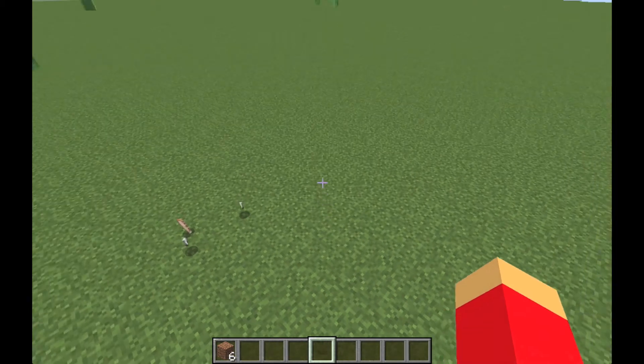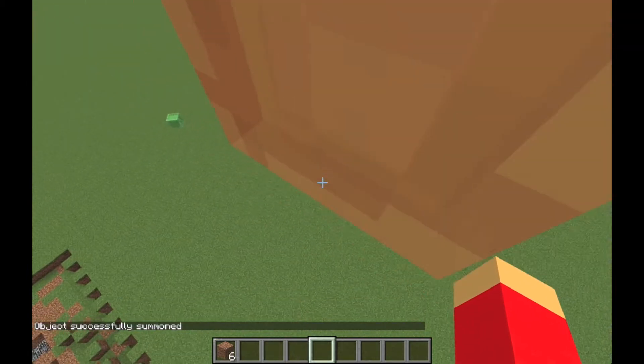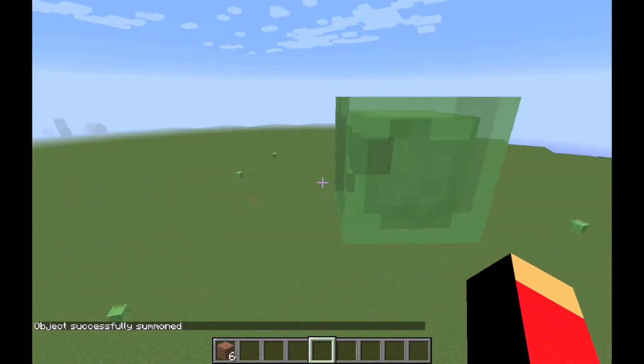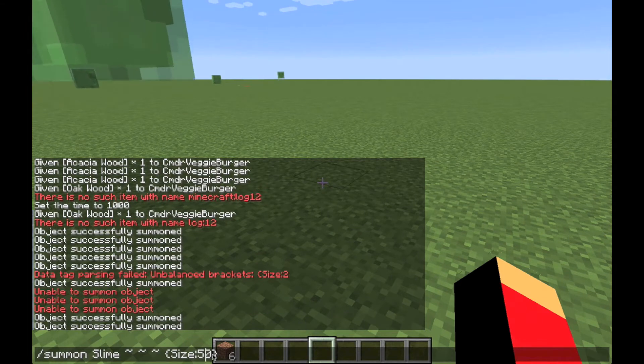If I spawn one in the air, he'll most likely die — but he survived, I wasn't high up enough. You might want a strong PC because these guys get pretty big. Can we do size 100?